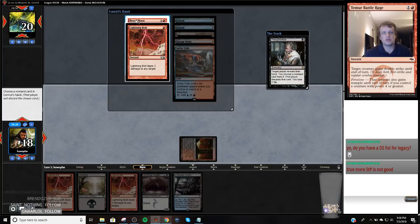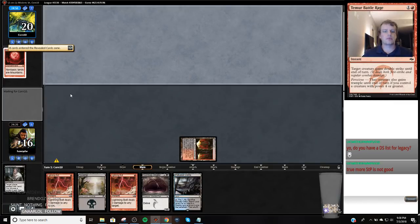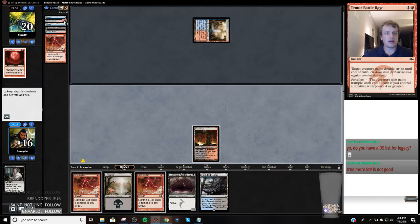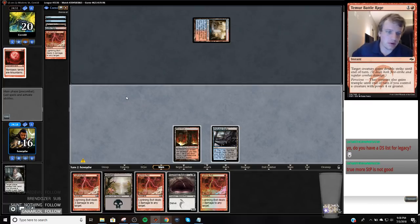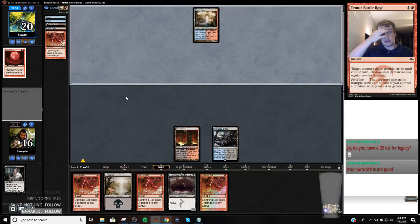We're playing against Blue Moon, so we're going to take his Blood Moon. These bolts are pretty bad, but if I can get a Gurmag Angler in play I should be fine. We're just going to start chucking these at my opponent because I need to make Gurmag Angler castable.